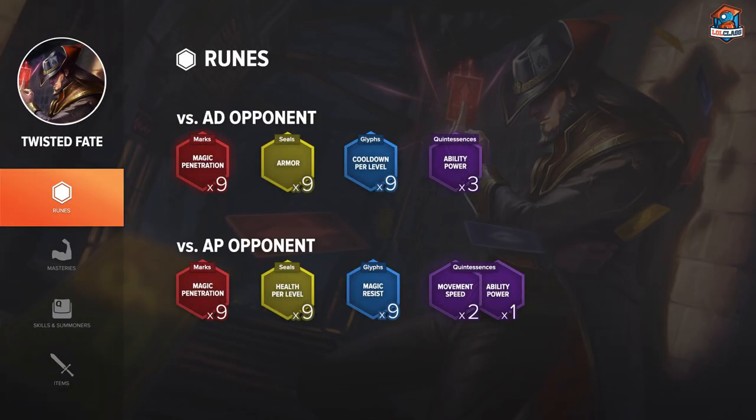As for runes on Twisted Fate, you want to go 9 flat magic penetration in marks and scaling health per level in seals. You can also go flat armor runes if you're against an AD champion. Under glyphs, you can either go 9 flat magic resist, 9 scaling AP, or cooldown reduction per level. It's probably easiest to play with flat magic resist since you're going to have a tough laning phase on TF. And if you just look to roam and scale, then you should probably go for scaling CDR.